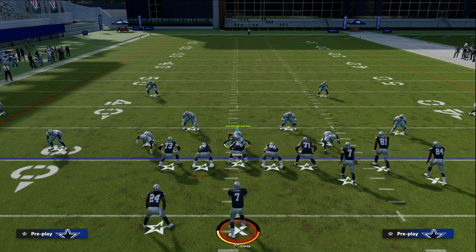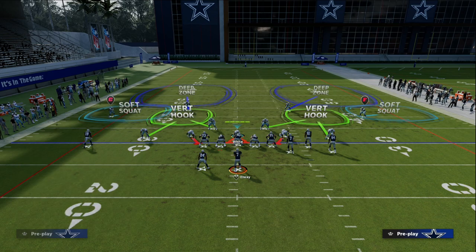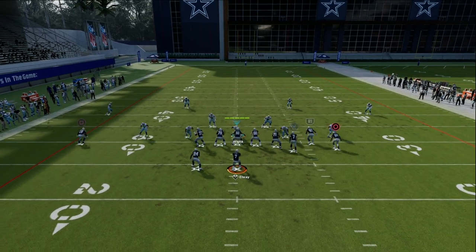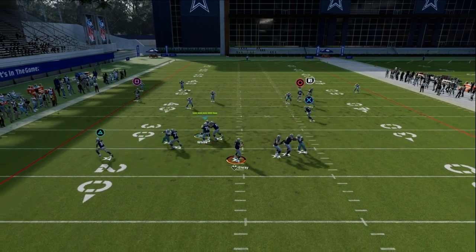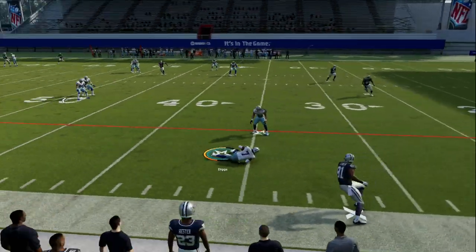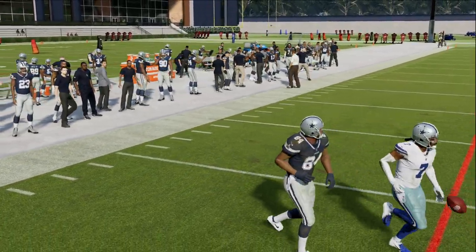So what we're going to do is press and then back these guys off. And if I run the same concept I just ran, you're going to notice that because this cloud flat is backed off 30 yards, he's going to actually play it much better than he did previously. That's how you get these cloud flats to play really good on the outside.